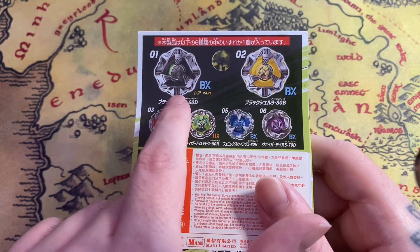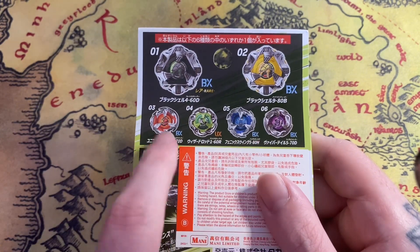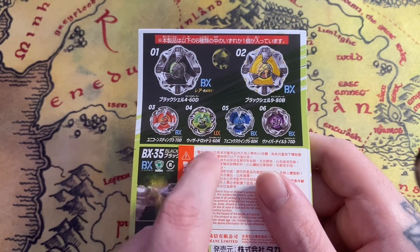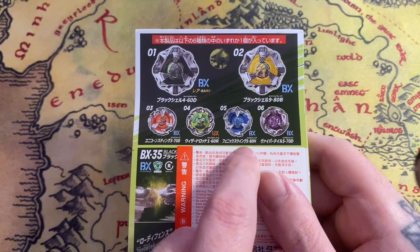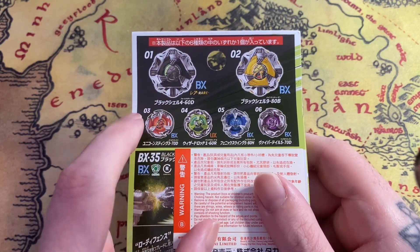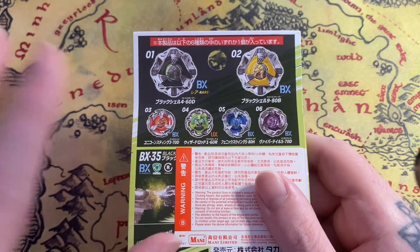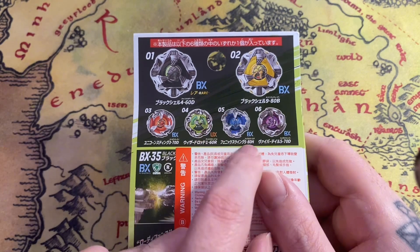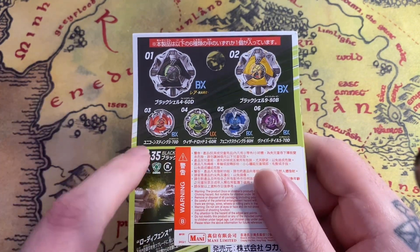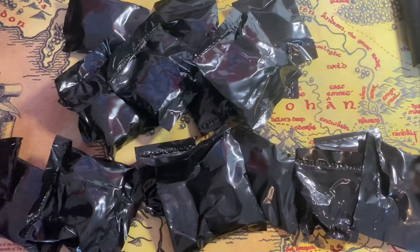If you don't get this one and you get the yellow one, you can make this one because all these come with one. This one comes with a 3-70 Dot, this comes with 1-60 Rush — happy it's coming with a Rush because I've got another Rush to use. Then there's a 5-80 Hexer and a 5-70 Dot. If you don't get the prize bey, all you need is a 4-60, which none of these come with — but you probably have one lying around. It does come with a Dot, so you've got a choice of which color Dot to put on it.